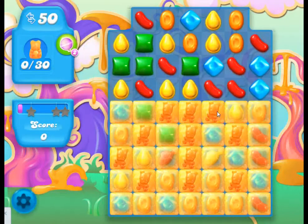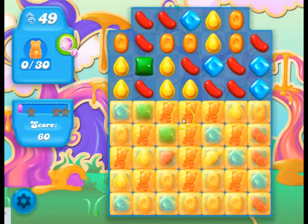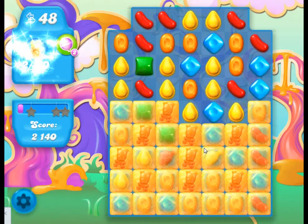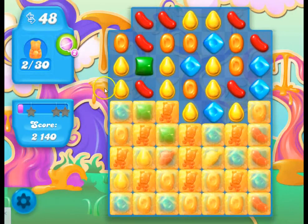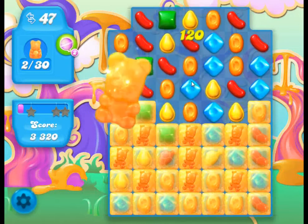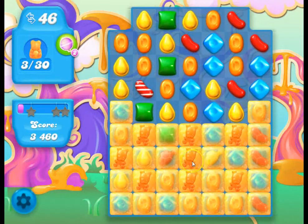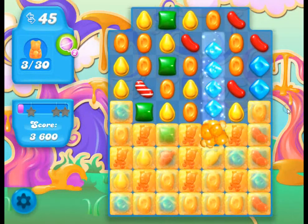It tells us we have to eat the honey and save the bears. You can see that there are honey squares that are similar to ice in a lot of ways. When we make matches next to the bears that are trapped in honey, they are set free. On this level we need to collect 30 of them. These honey bears are already ready to be released, so they come out with just one match. But as you progress, there will be other ones that are buried deeper inside the honey as well.